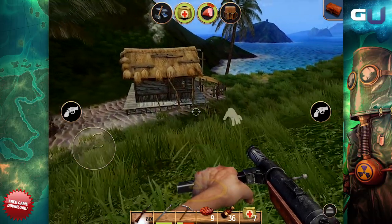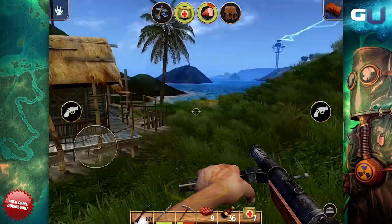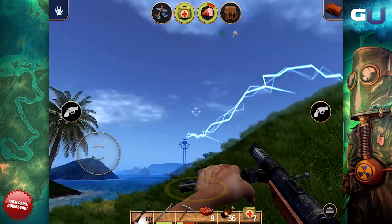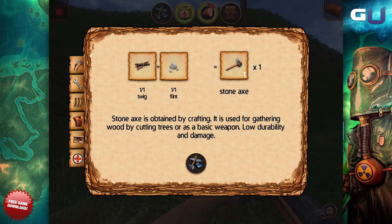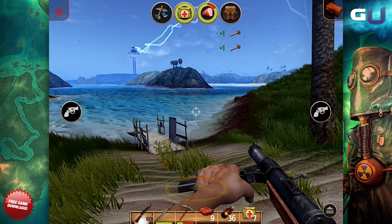Here is our little beach shack where we are going to set up our camp. Now we want to gather flint and twigs as we go in order to make the stone axe. Once we have enough, we open the crafting menu and select the tools tab. Once that is open, we go ahead and select the stone axe and craft it.